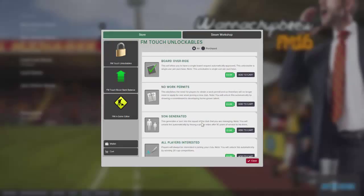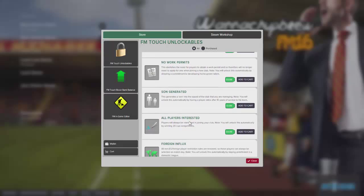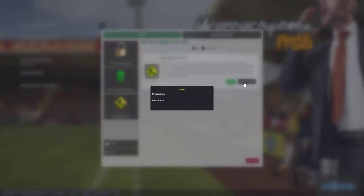You will unlock it automatically by having a player retire after 10 years of service to his team. So there's plenty of things in there you can get, but the one we are interested in is the in-game editor. So you just click on it there — it's £3.99 to purchase — and hit Add to Cart.